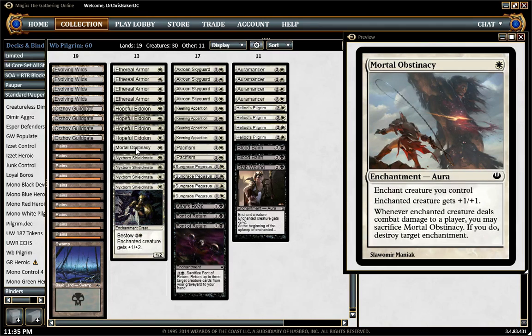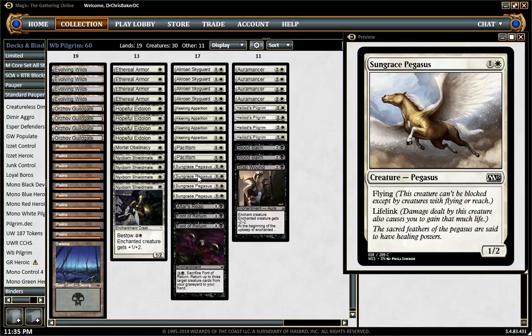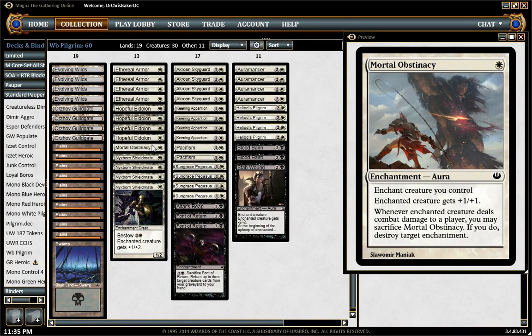Mortal Obstinacy — this card is mainly for the mirror. Hopefully you can tutor it and then play it in the same turn, potentially triggering Heroic from the Skyguard, or just putting it on an evasive creature, connecting, and then killing their armor or killing their pacifism on one of your own guys. It's just a way to actually get some removal on an enchantment or a stab wound on your own guy. It's not that good, but it's tutorable.